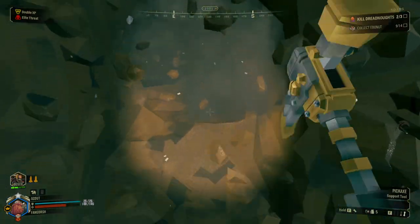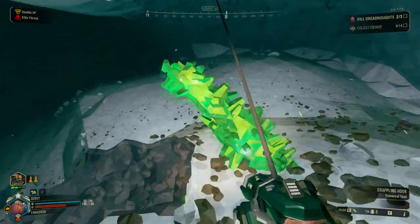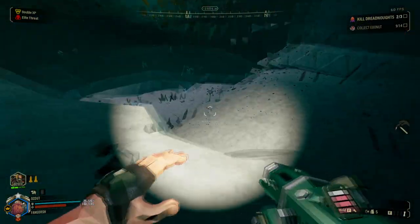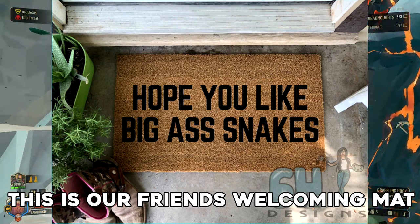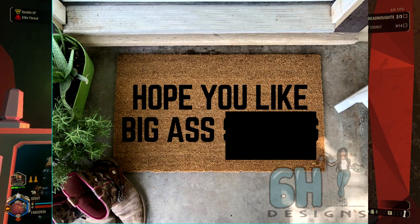It's a big cave. Every time I say the word 'ass,' I keep thinking of my friend Russell's welcome mat. It says 'I hope you like big ass snakes,' but every time me and Logan go over there we always cover up the 'snake' part — it's just 'I hope you like big ass.'